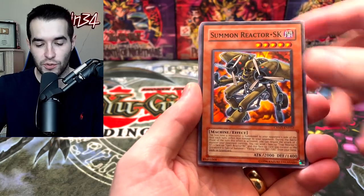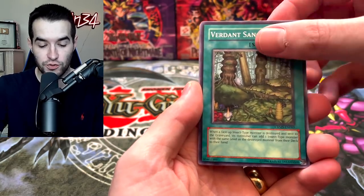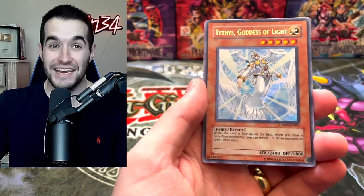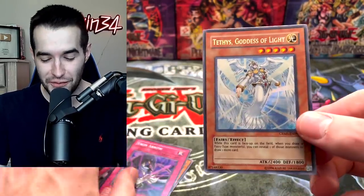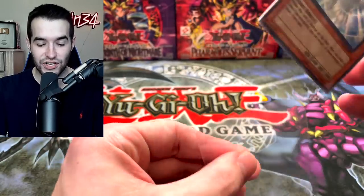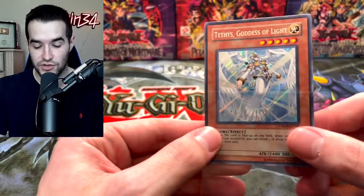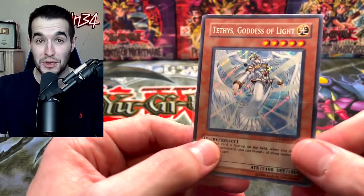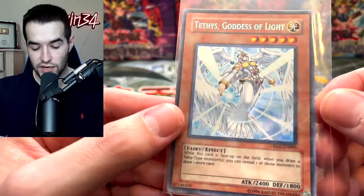Assault Slash. Summon Reactor SK. Verdant Sanctuary. Synchro Change. Oh! Never mind — there is! That's a Secret Rare! Right off the bat — a Tethys, Goddess of Light. That's a good start to a Special Edition opening because, as you guys know, there's no ratios in Special Editions. We could get 10 Secret Rares for all we know, which would be pretty cool. So we've got ourselves a Tethys, Goddess of Light.